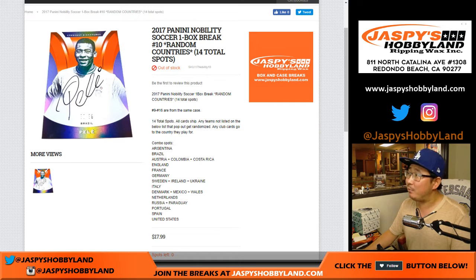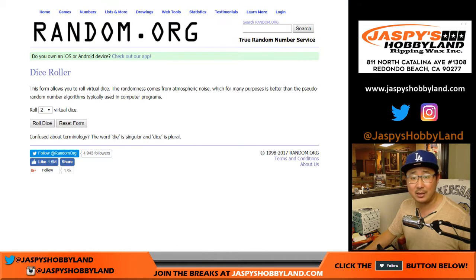Joe for jaspyshobbyland.com with 2017 Panini Nobility Soccer. One box, random country break number 10 from jaspyshobbyland.com.